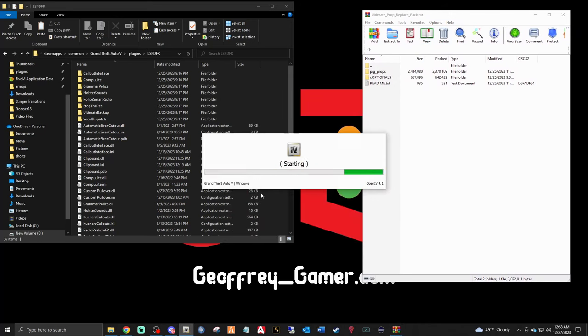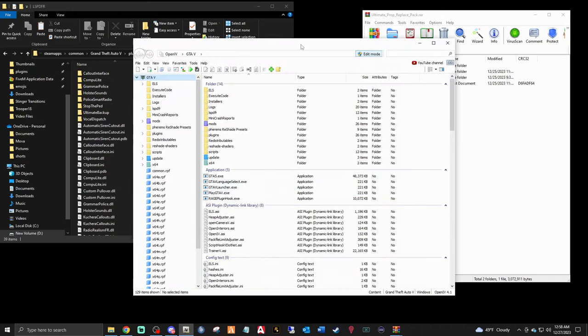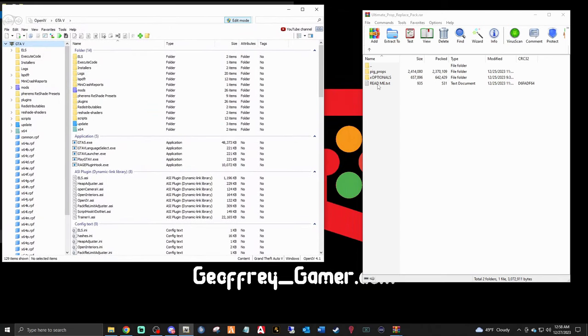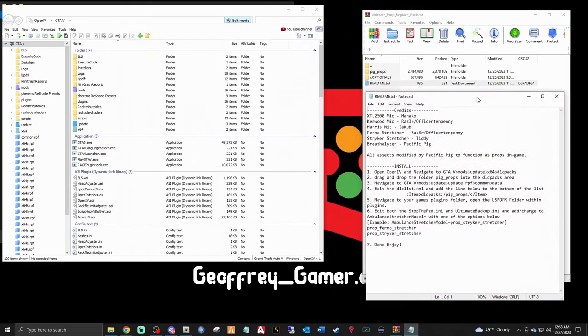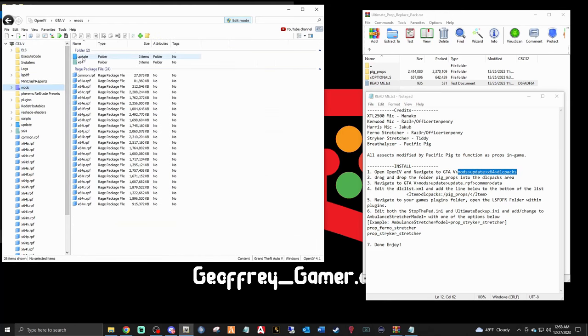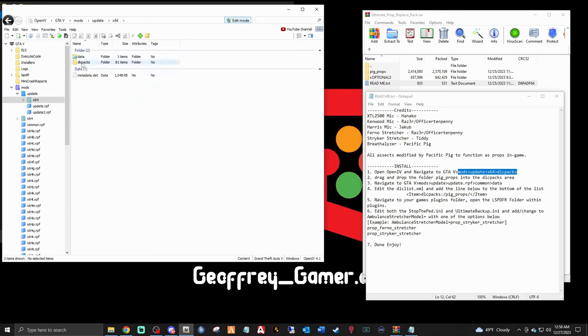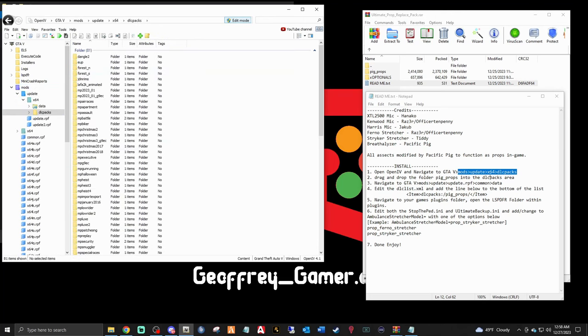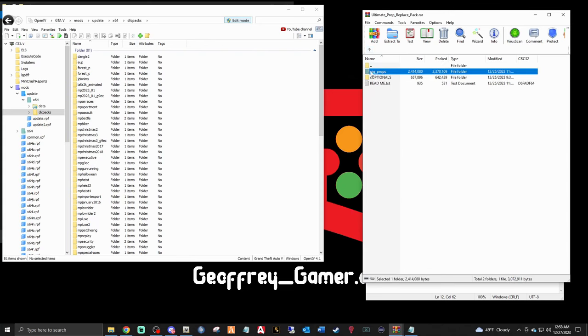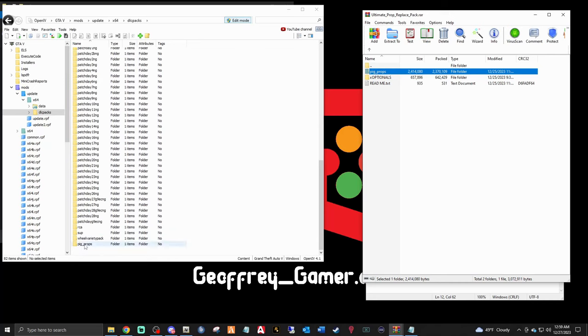I'm trying this out for the first time — it's not installed in my game yet. In OpenIV, make sure your Edit Mode is on. Pull up the readme — it tells you exactly where to go. First, navigate to: Mods > update > x64 > dlcpacks. Take the entire pig_props folder — double-clicking shows there's a DLC inside — so you want the whole pig_props folder. Left-click, drag it in, and drop it. You can see it appear at the bottom — we're good.